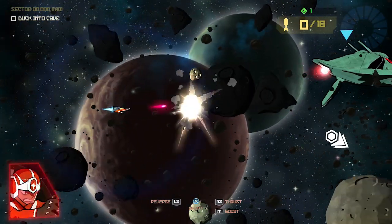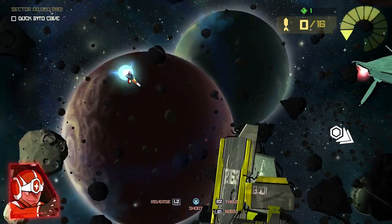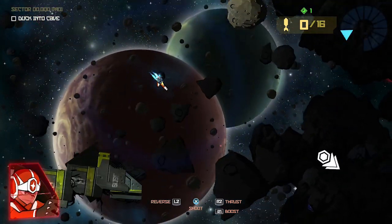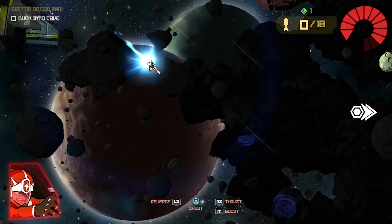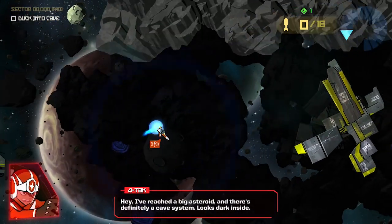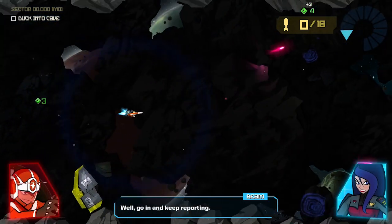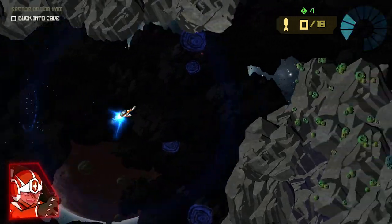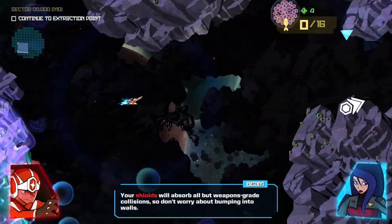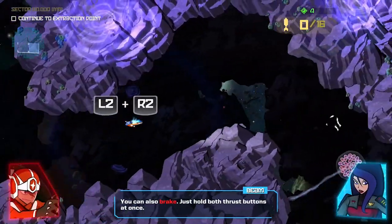It's like if you took Asteroids and made it plot-based and really pretty looking. Oh man, I can't wait to boost around — I'm actually really excited. This is sick. Your shields will absorb all but weapons-grade collisions, so don't worry about bumping into walls. You can also brake — just hold both thrust buttons at once.